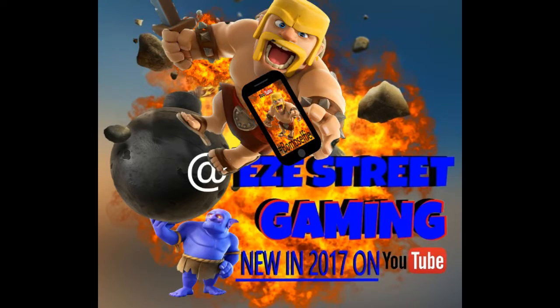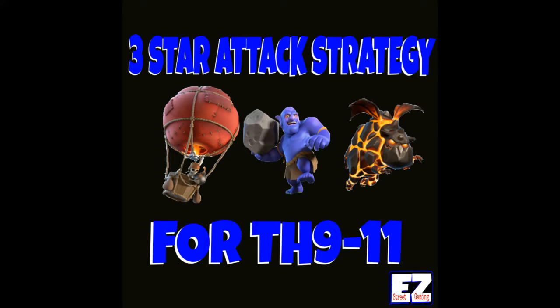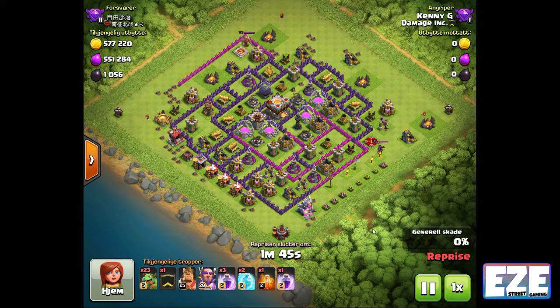Hey, welcome back everybody, welcome to the channel, this is Easy. Today we're bringing you one of our official guides. It's been a long time since we've done any kind of guide. This is a three-star attack strategy — we have an assortment of farm raids from town hall 9 to 11 that have been working really well for us, and I wanted to put it out there for everyone to watch.